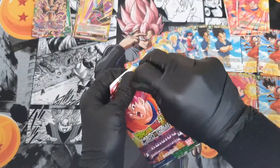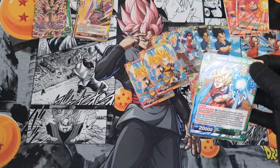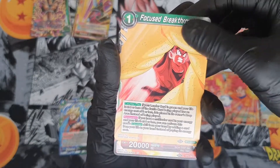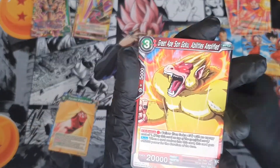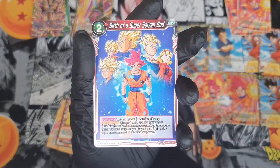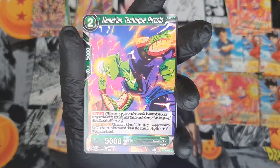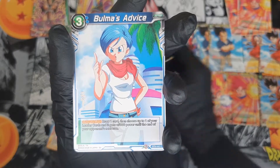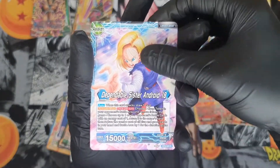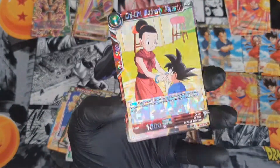Last pack — let's see if we finish off on a high. We get Goku Focused, Breakthrough, Great Ape Son Goku, Vegeta, Birth of a Saiyan God — that's a really good card — Piccolo, Boma, another Piccolo, Ultimate Blow, 18, Dr. Lychee, and Chi-Chi. So no, we didn't finish off on a high.